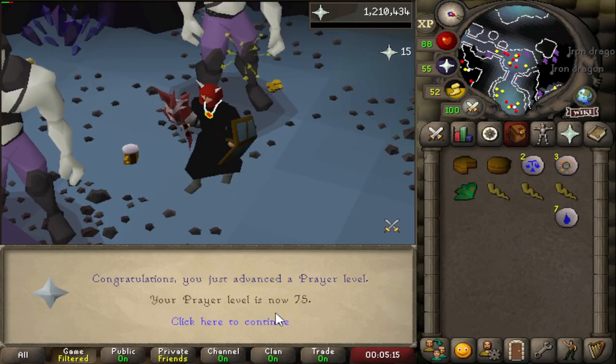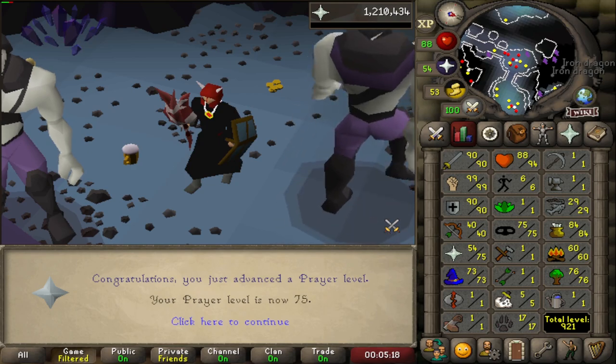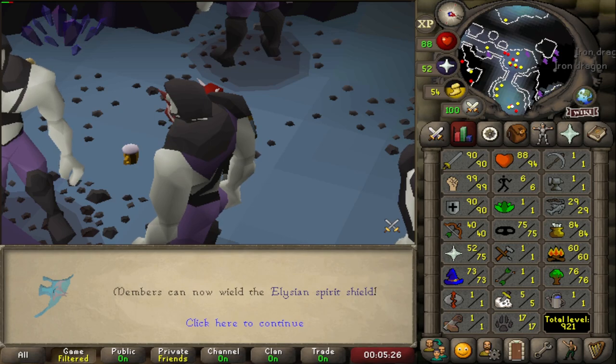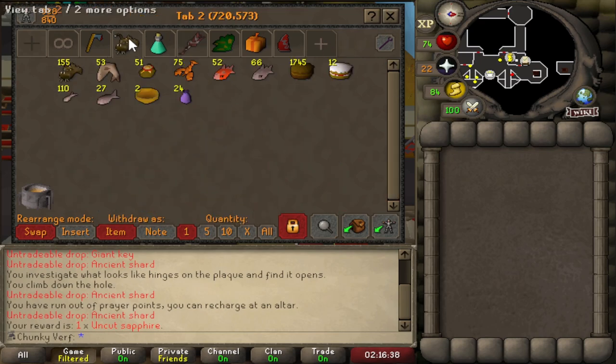Another beautiful Prayer level: 75 Prayer. Members can now wield the Elysian Spirit Shield — that thing looks absolutely beautiful. Another cool bank milestone: 400 Ancient Shards, which is over 100,000 Arclight charges.